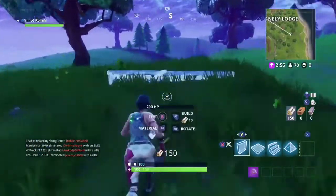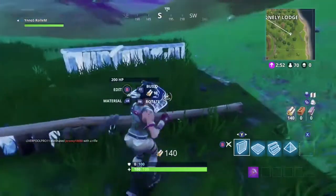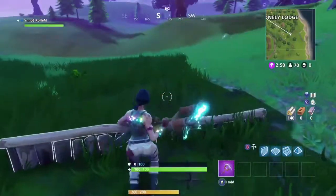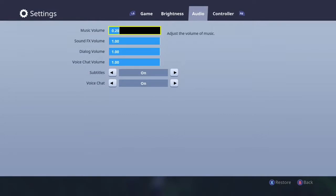In this final clip I'm gonna be showing you why I use Combat Pro. The reasons for this is that you can build faster, it's easier to change the different structures, and it doesn't glitch out as much.